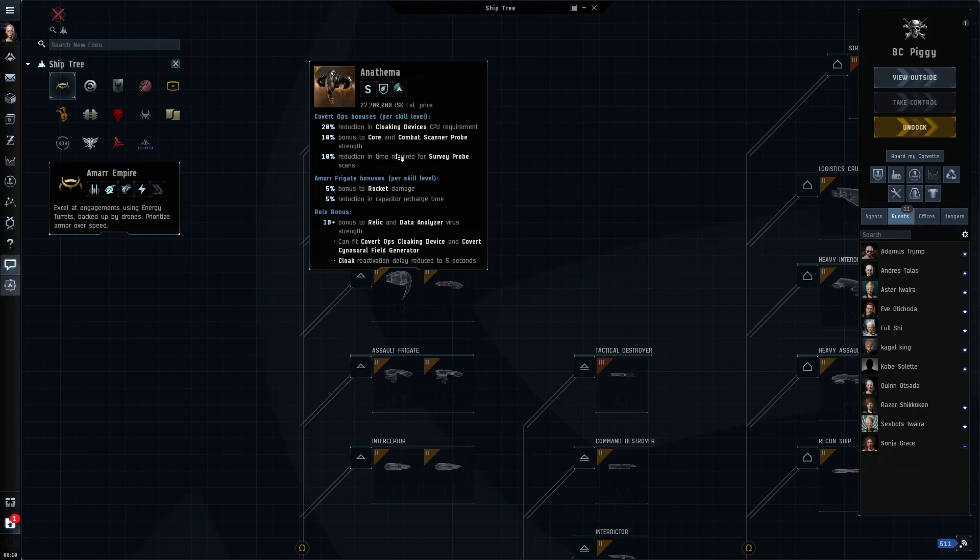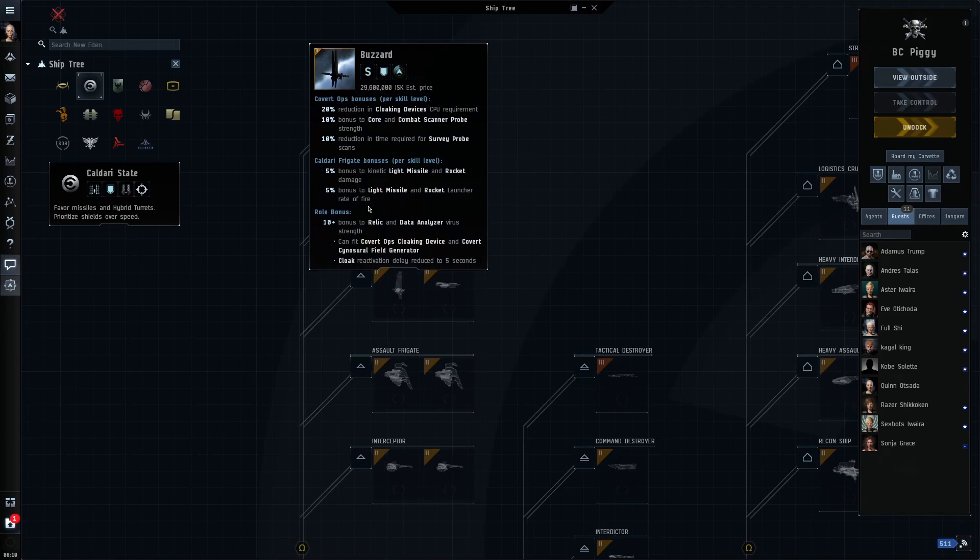Covert ops frigates specialize in scanning. The Anathema is a bit weird in that it has rocket damage bonuses, but long story short they're useful for almost nothing but scanning down wormholes. They also get bonuses to relic and data analyzers, so they're basically exploration ships.